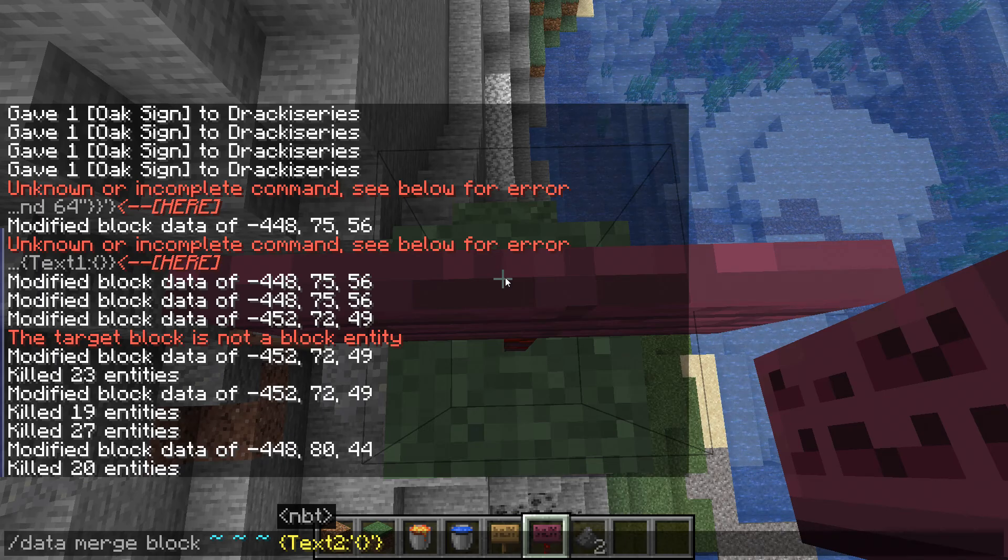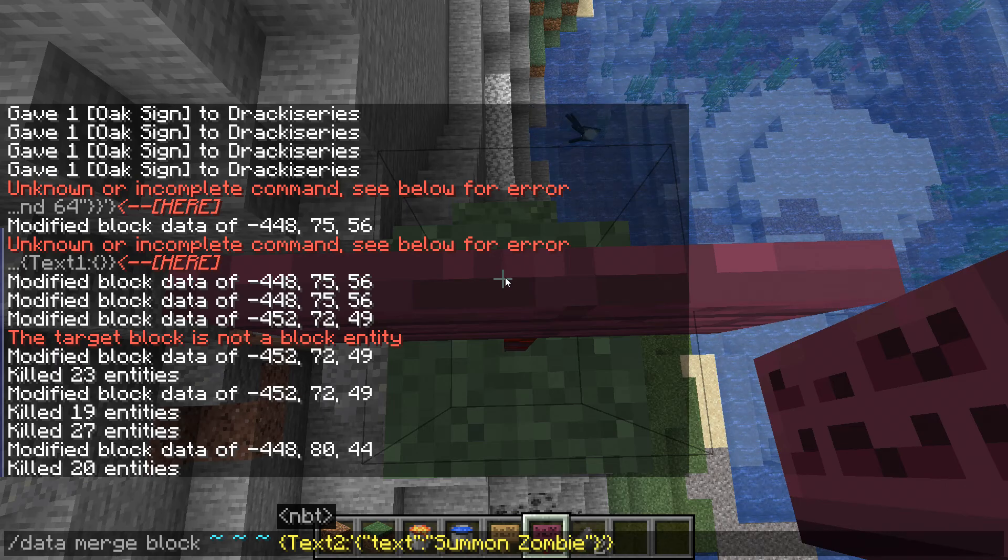It does get a bit more complicated when you have multiple lines on the sign, but I will show you that near the end of the video. For now, assuming we're only doing one line on the sign, what we're going to do is in double quotes put 'text' and then in double quotes we're going to put 'summon zombie' — so the second line is going to say 'summon zombie.'